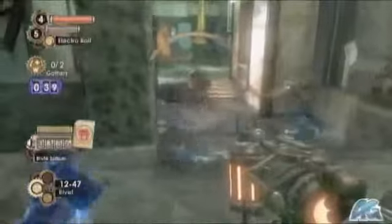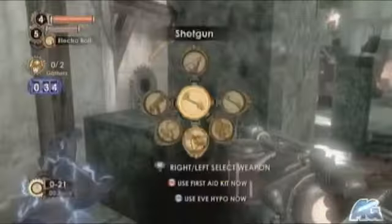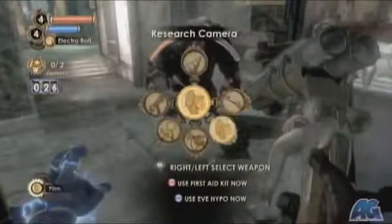There I got the Drill Dash ability, which you do by having your drill out, holding R, and pressing B — it'll clear the rubble. I'm pretty sure this is the only time it's needed in an environmental area; every other time it's pretty much just used for killing people.